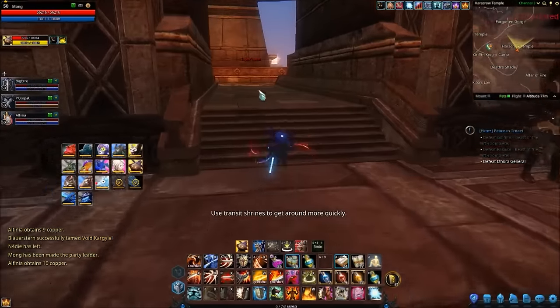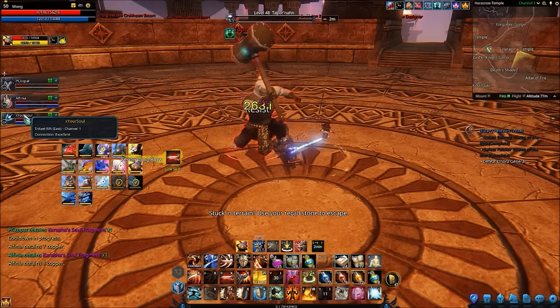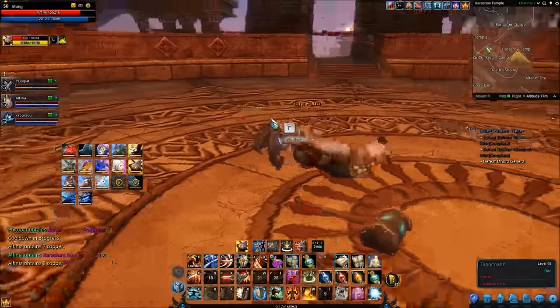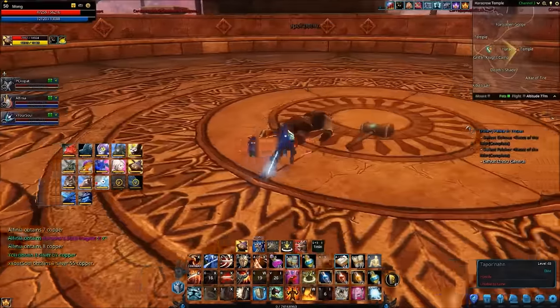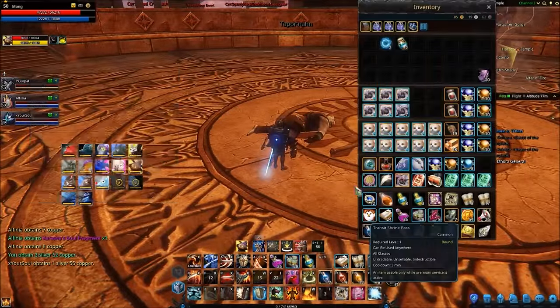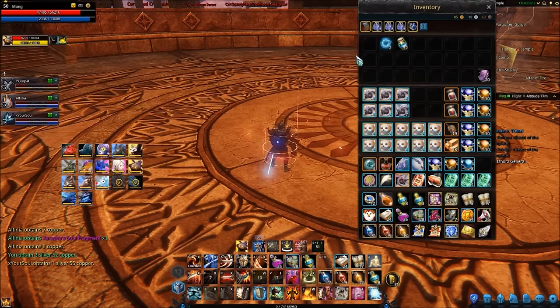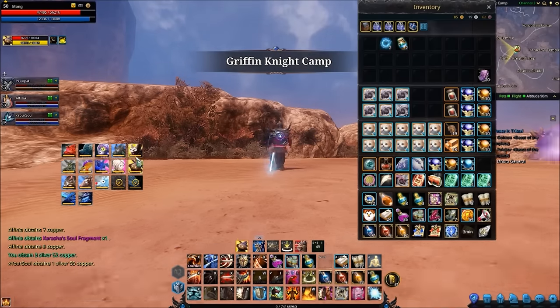There he is - it takes so long to kill. We didn't even get a drop, but this is the guy you need to kill to get the Dinoseros recipe, and then you're on your way. Let's go back to the Gryphon Knight camp - it'll be a quick and easy teleport.